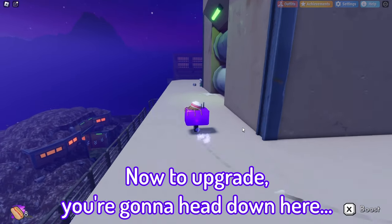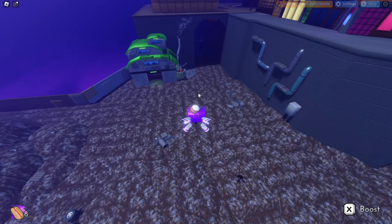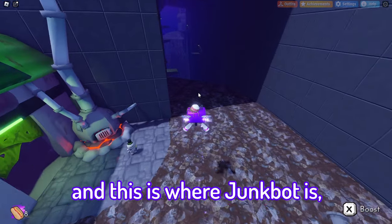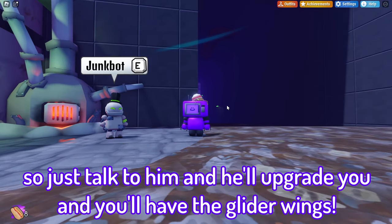Now to upgrade, you're going to head down here. Come right down here, and this is where Junkbok is. So just talk to him, and he'll upgrade you, and you'll have the Glider Wings.